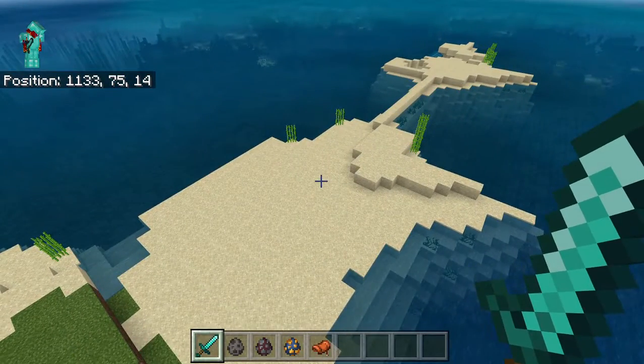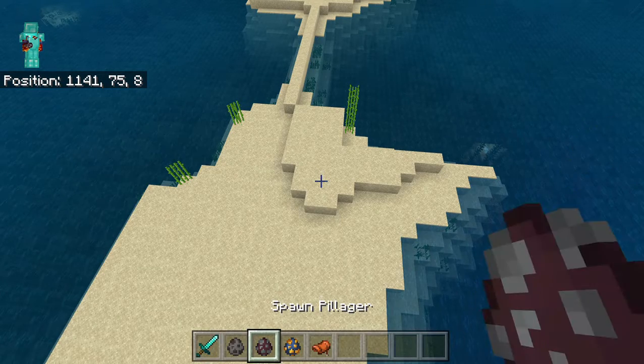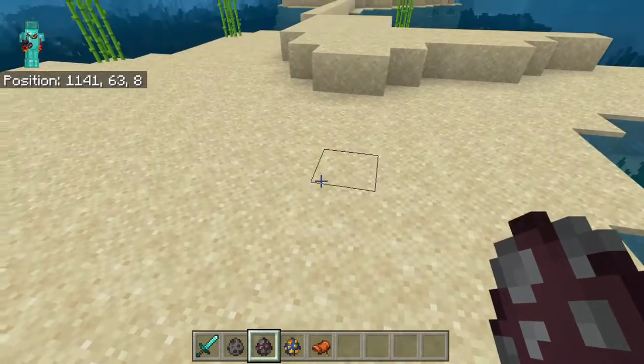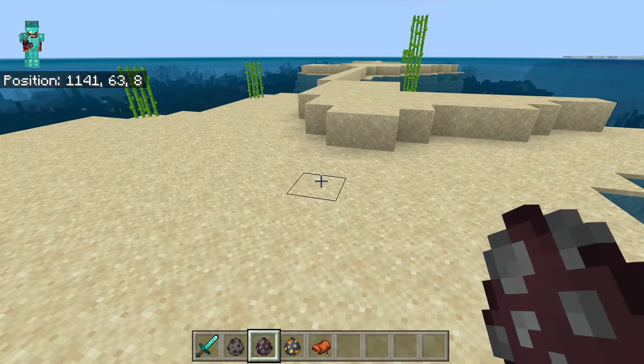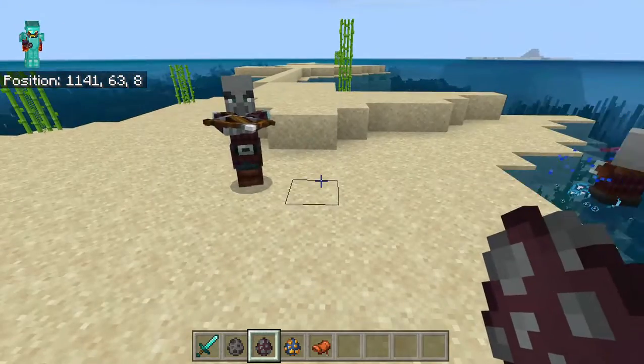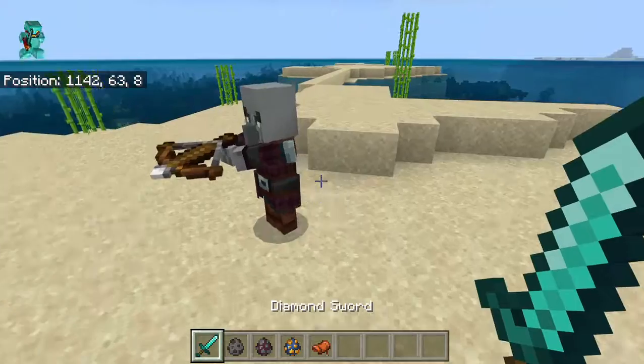As you can see it was pretty strong, and that's hitting with a diamond sword - so yeah, pretty strong. Now let's go on to the next mob: the Pillager. It looks quite a lot like a villager, but they actually attack villagers. Let's spawn one in - this one has an enchanted bow. Oh, I spawned two, cool.